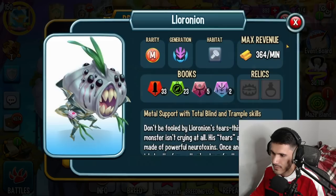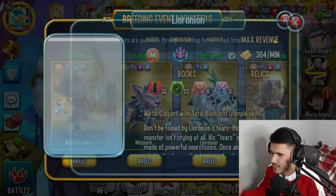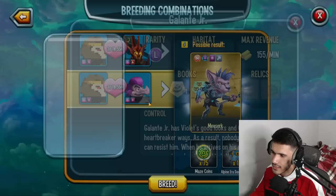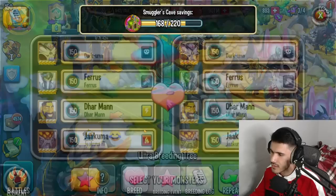The only one that's actually worth it I would say is Malzerk — Malzerk is the only one that's really good. Although Loronian is okay if you want to pick it up for team wars. I like the metal element against light monsters; you could run it as an attacker for offense even though it's supposed to be a support monster. You can technically use it as an attacker against light monsters and deal a good amount of damage.